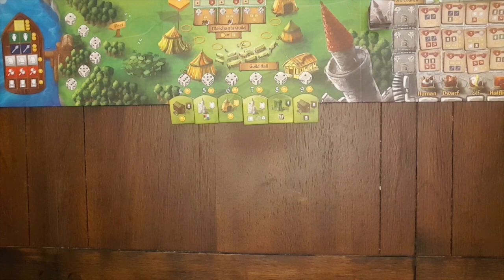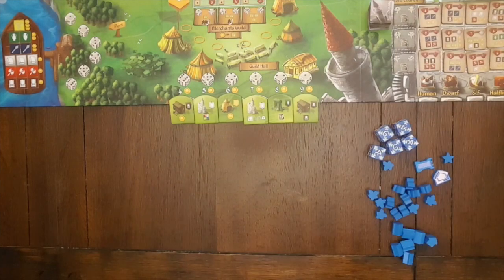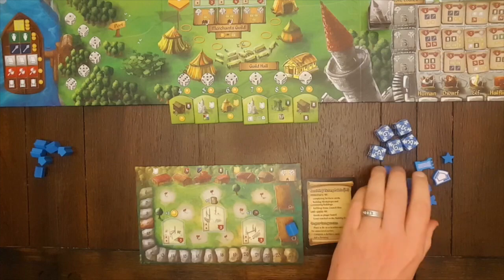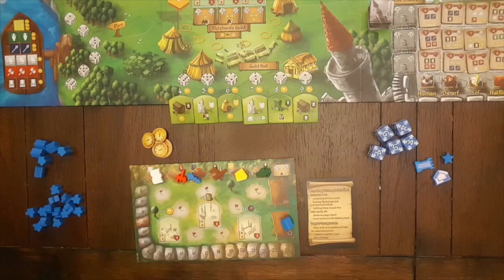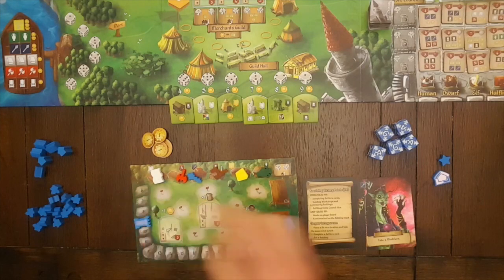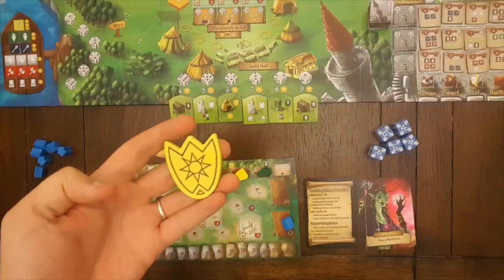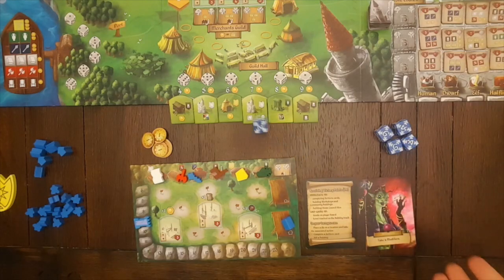To set up the player areas, each player will do the following: choose a color and take the dice, meeples, houses, and markers of that color. Next take a player board and a reference card. Place one of your houses on the construction platform on your player board, and place the remainder of your houses along with your meeples off to the side. Take eight coins and one good of each type. Randomly choose a card from the character card deck, then take your reputation marker and place it on nine on your reputation track, your nobility marker and place it on zero on the nobility track, and your score marker and place it on your colored zero on the score track. The first player marker goes to whoever most recently moved to a new house or apartment, or you can just roll one die each to see who goes first.